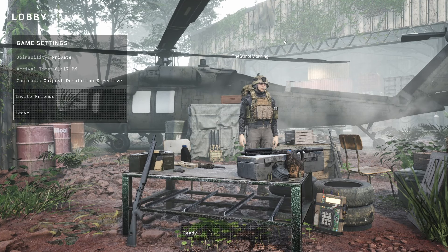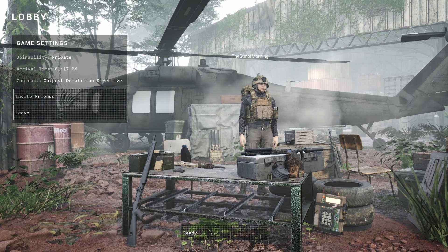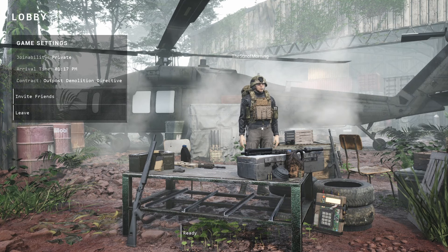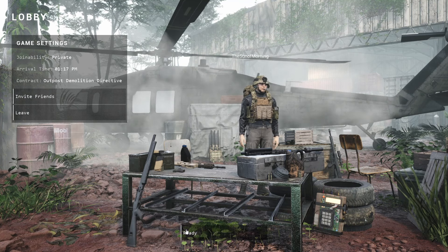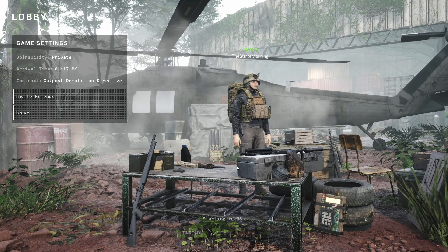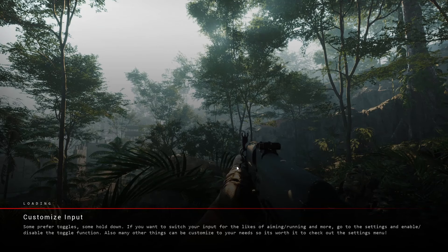This is just your standard game lobby where you can invite friends. One thing I will say to the devs, if they are at any point watching this video — you've got to make the start button more visible. When you're looking around like, how do I start? It's down here and it's all camouflaged. You've got to change that, it's got to be more noticeable.